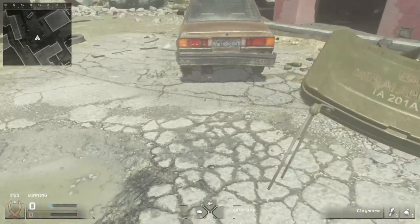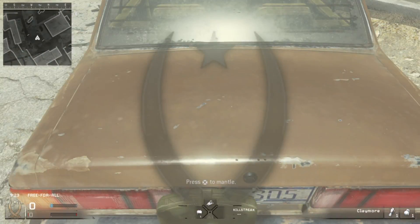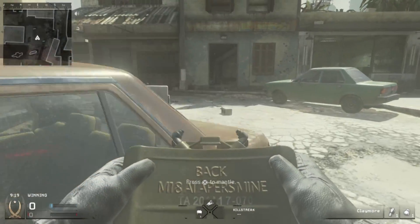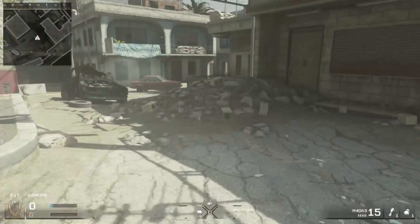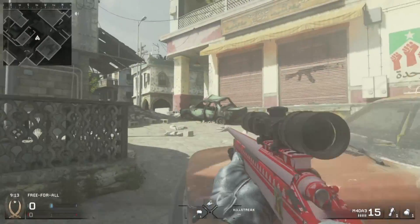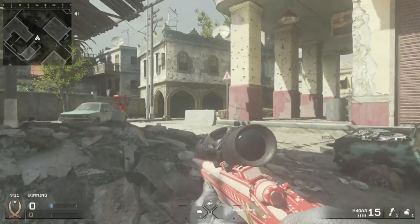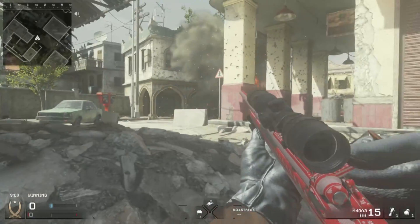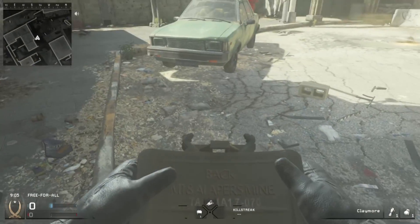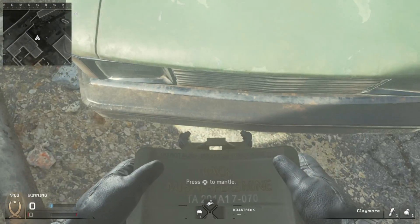The way you do this is you need claymores. Just place them near the car — they're really hard to see so they're back there and the enemy can't really see them. Let's say you're camping over here behind this car; all you do is wait and just shoot it, and it blows up the car and kills the person behind it.